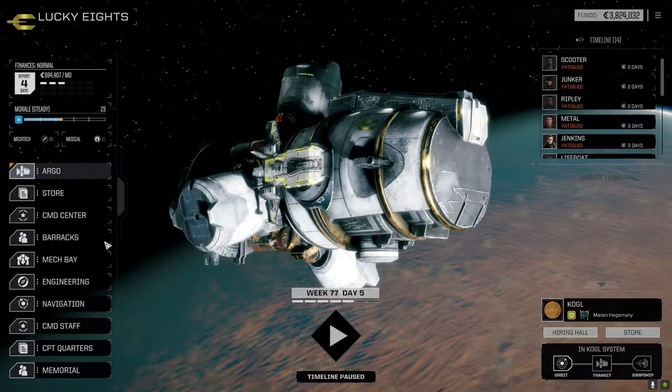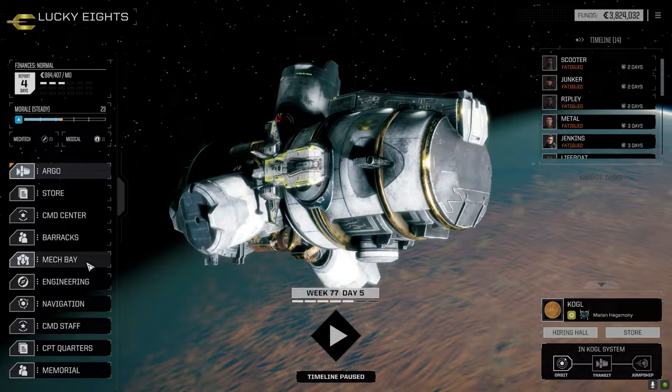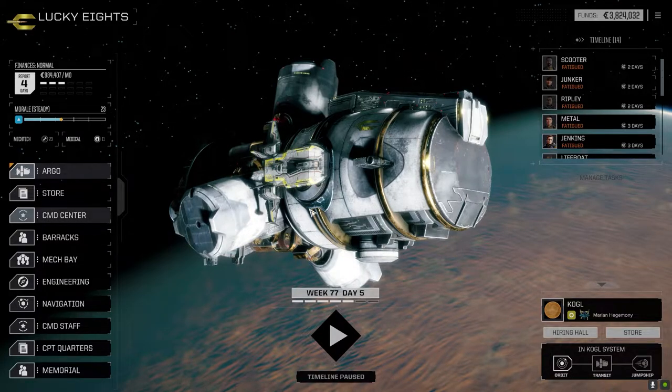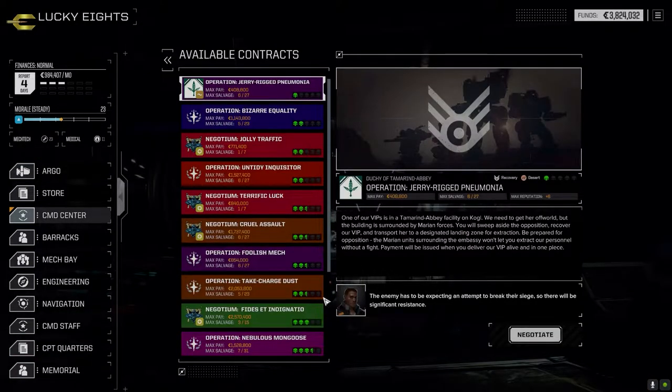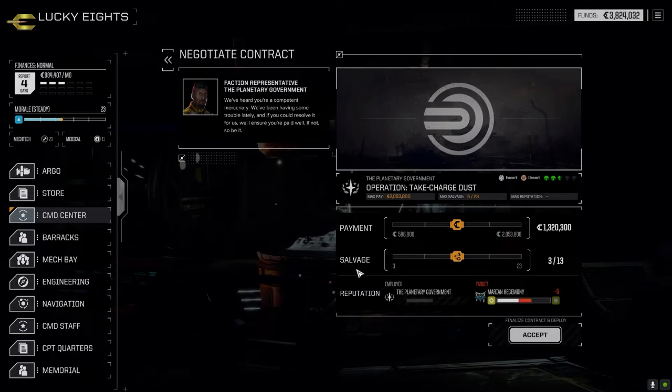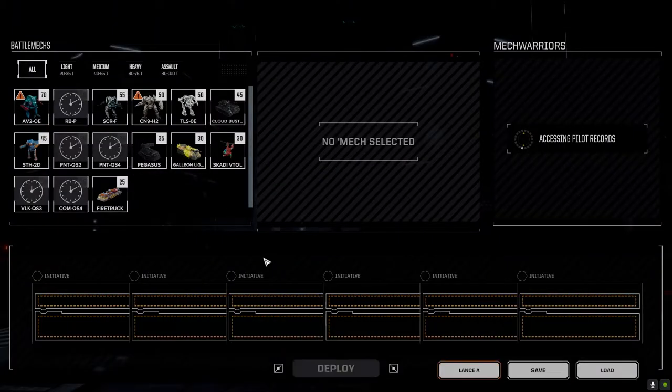We're taking our main lance down today. I know what mission we're going to take - let's just do this straight up. We're going to take the escort in the desert. It's two and a half skulls against the Marians, so we should have an opportunity for a lot of quick sell stuff. I think we're pretty good there. I'm going to go max salvage on this.